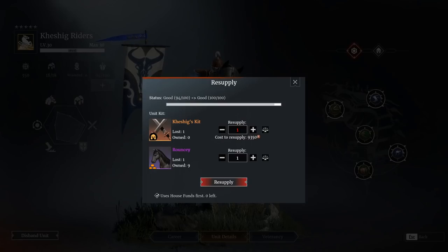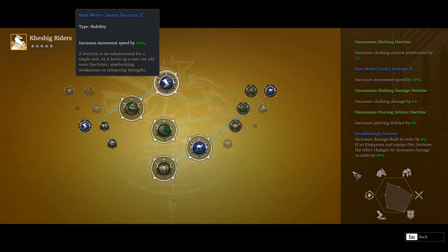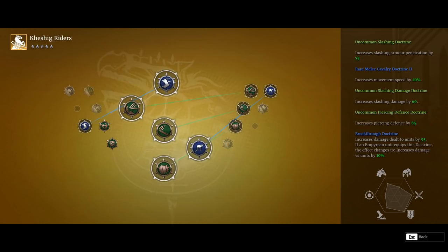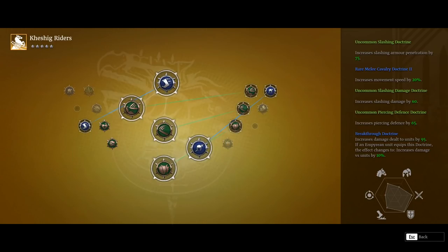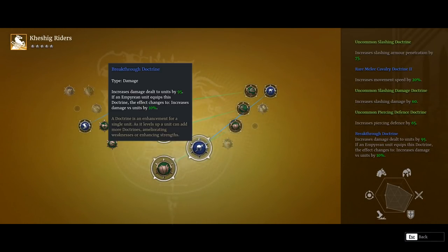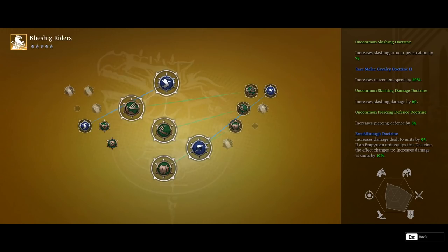Unit kit-wise, it's fairly expensive — 9,300 for kit, and 15,000 for the horse if you don't have one in stock. Doctrine-wise, the one you really need is the movement speed doctrine, because that's what makes them super fast and that's kind of what it's all about with these guys. I've then thrown on slashing damage increase, since that seems to cover most of the damage they do, and piercing defense just to nudge that up a bit, since piercing defense is their weakest stat — their slashing is disproportionately higher. Also the breakthrough doctrine to increase damage to units.